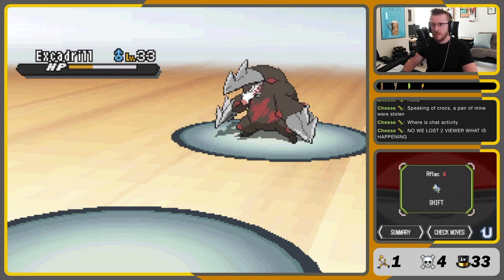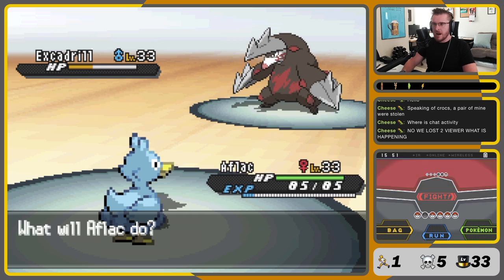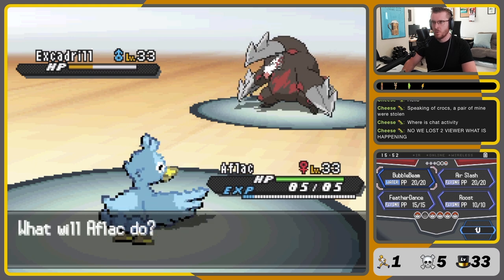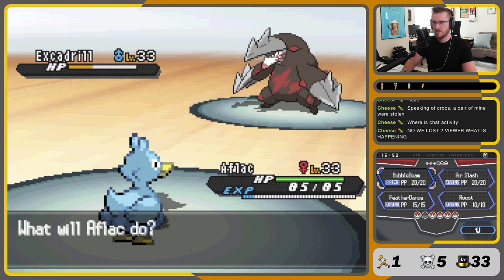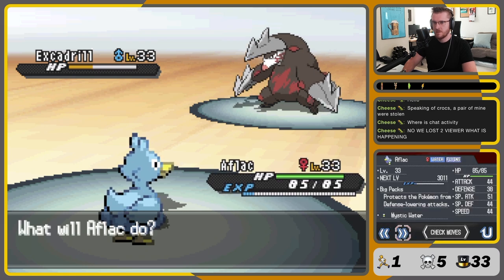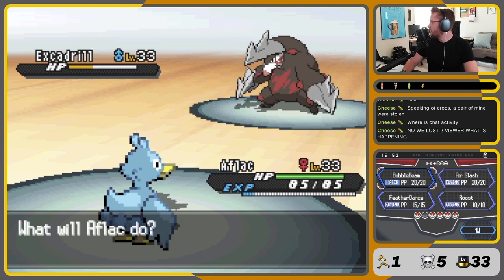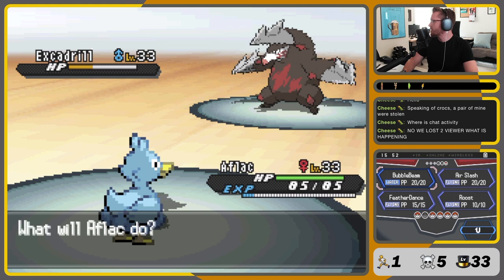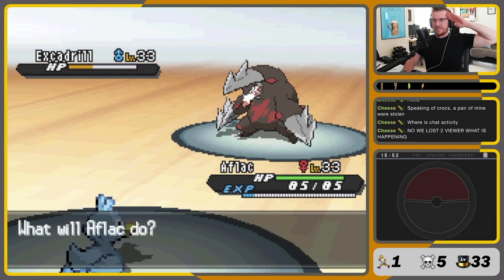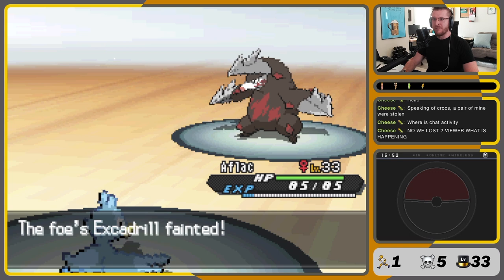Q-Tip, I salute you, sir. You did a good job. Aflac is coming in for the kill. Bubble Beam for the kill — will this kill? 51 damage. Oh yeah, this is super kill. Water versus Steel is good. I think this kills. Aflac, come on baby, let's go. Gym number five in the books!